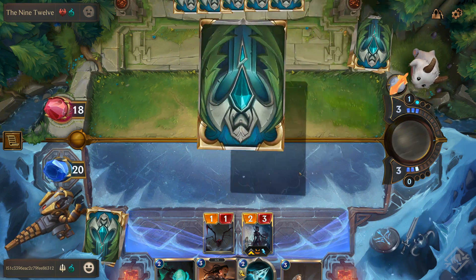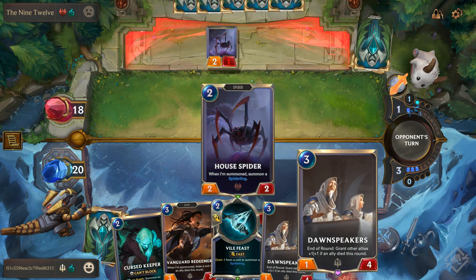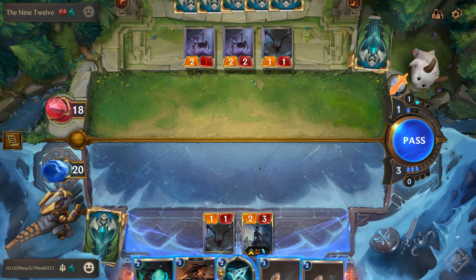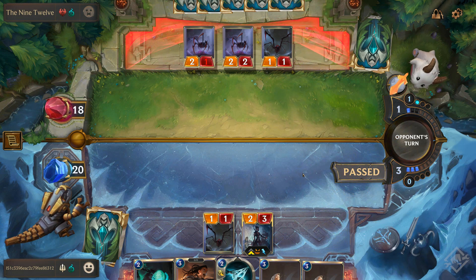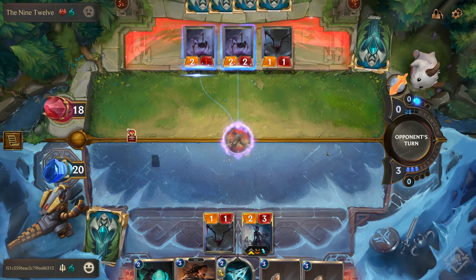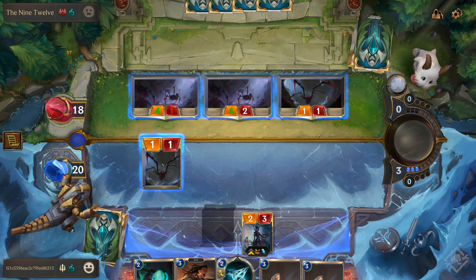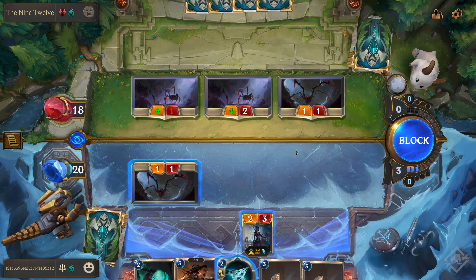Off to an okay start. I've got my Dawn Speakers, so if I can get this spiderling killed in combat and drop that, everything will gain plus-one plus-one. I'm not going to drop it yet — I'm going to pass and see what they're going to attack with. Brothers Bond: grant two allies plus-two plus-zero. I'll gladly trade a one-one for a four-four, which brings my Dawn Speakers online.